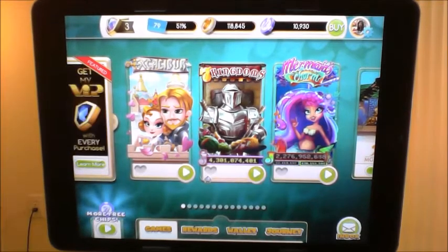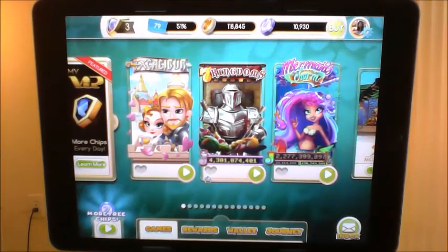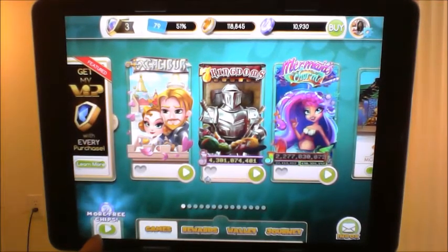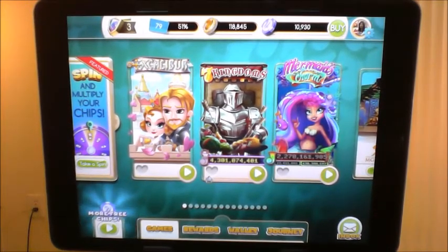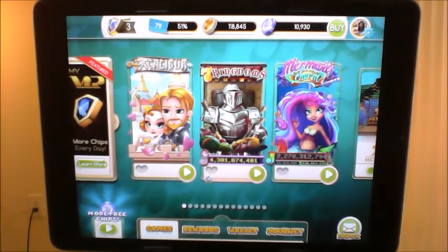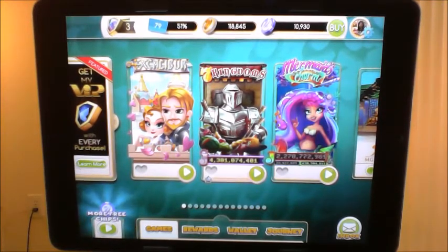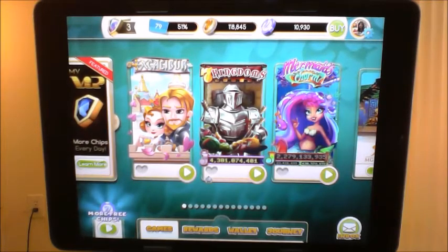Over here is the money I have to spend — I was playing the Mysticals and used it up, but I earn money through different ways. One way is clicking 'More Chips' which lets you watch a short advertisement for another app and they give you coins to play with. You also earn coins by playing and winning, and you get bonuses every four hours plus a daily spin.